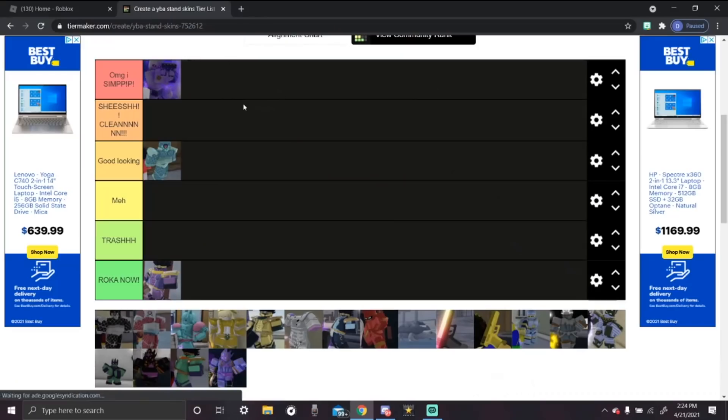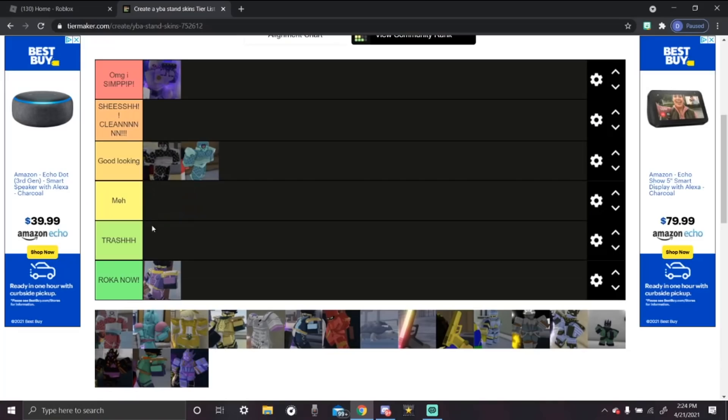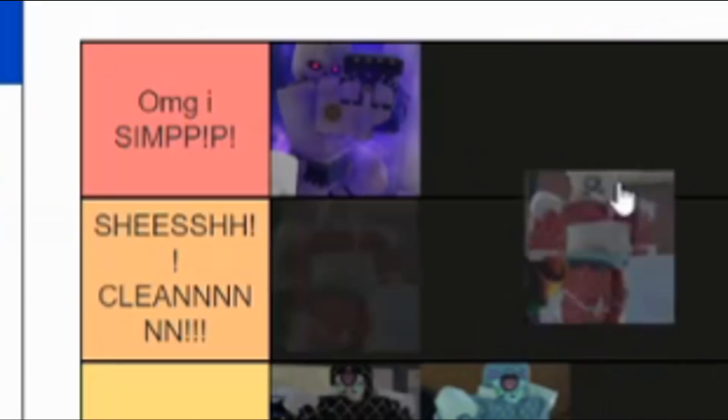The fourth stand is Monochromatic King Crimson — this is really good looking, better than Turquoise King Crimson because black is nice. Anything in black just looks good. The next stand is King Crimson again and this is the R63 skin — oh my gosh I simp. I don't even need to explain. It's beautiful.